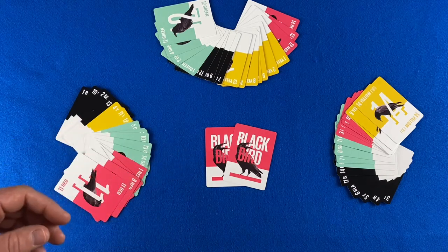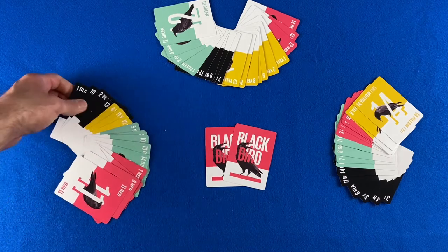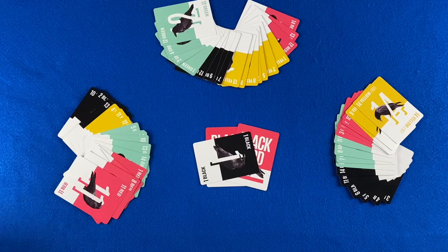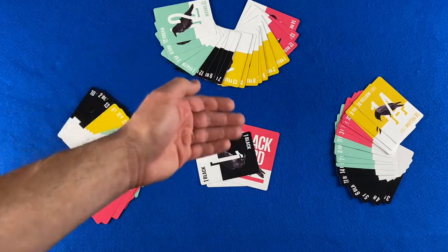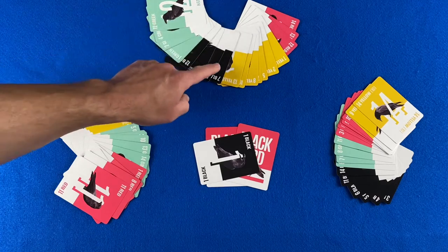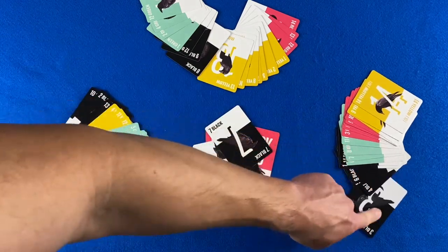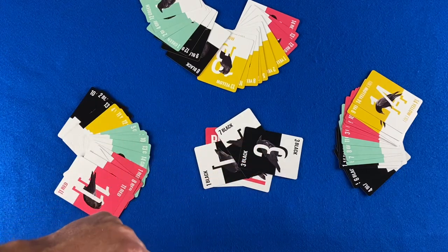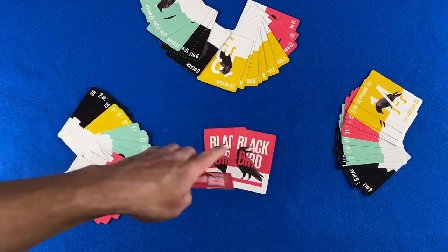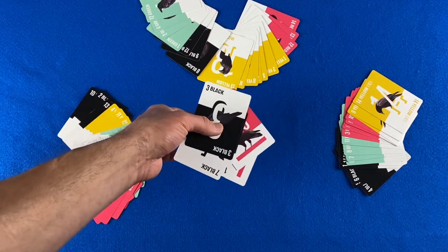The player left of the dealer leads the first trick. The player on the left side of the screen leads first — they are going to lead the black one. All other players at the table must match the color if they can. If they cannot match the color, they may play any card from their hand. Player two has a black card, so they play it. Player three also has a black card and plays their black three. The highest card in the color that was led takes the trick. Since this is the first trick and there are extra cards, the player who played the seven also takes those center cards and adds them to the trick.